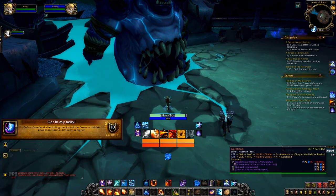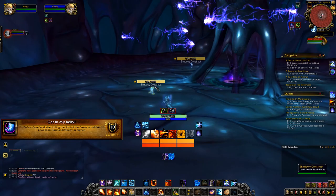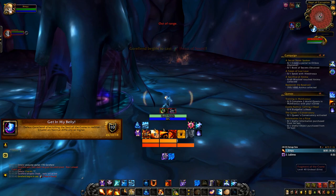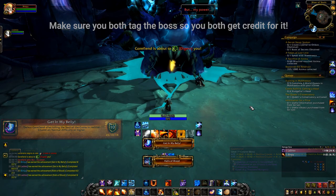'Get in My Belly' requires two people. Aggro the boss, then both of you position together near the stairs. The boss will eventually channel Feast of Souls — one of you gets sucked into his belly and needs to kill three crones inside. Meanwhile, a Soul of the Crone spawns outside; the person outside kills that crone, then kills the boss. That's how you get this achievement.